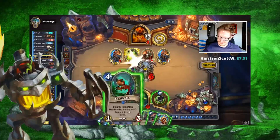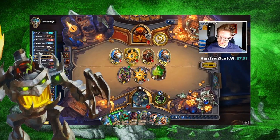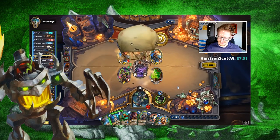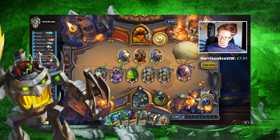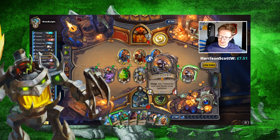So potentially, against Control matchups, you could play two Sylvanas', two N'Zoth's and two Sneeds, and in some cases three copies. Also, a special mention to Corpse Widow in this video — an absolutely powerhouse of a five drop in this deck.